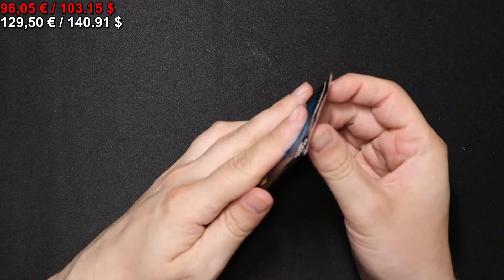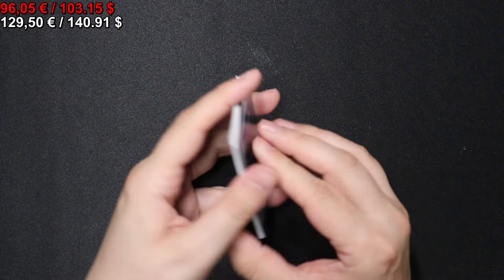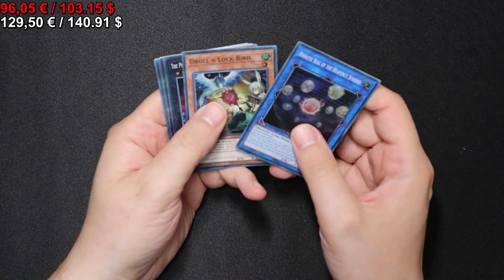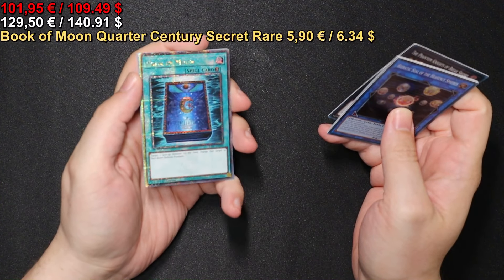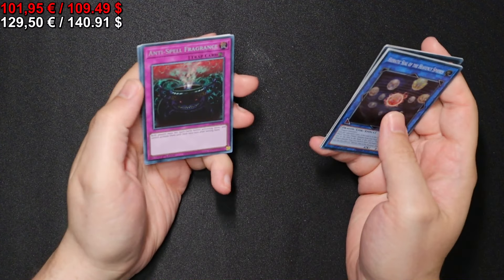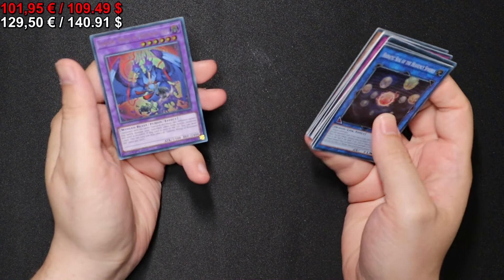And we are down to the last pack. Let's see what we get. I see some shiny border — it's a Book of Moon in the Quarter Century Secret Rare treatment. How nice. Anti-Spell Fragrance Secret Rare. And that's it here.